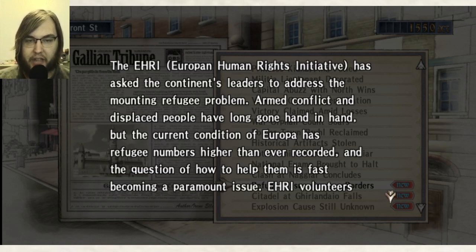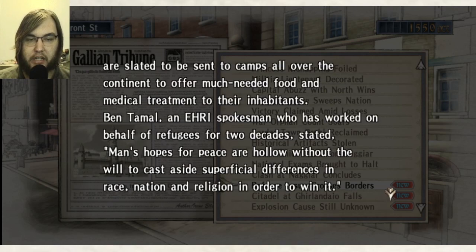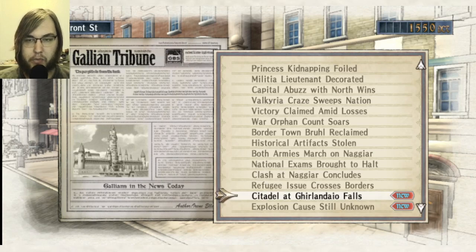ERI — European Human Rights Initiative — has asked the continent's leaders to address the refugee problem. Armed conflict and displaced people have long gone hand-in-hand, but the condition of Europa has refugee numbers higher than ever recorded. The question of how to help them fast is becoming a paramount issue. ERI volunteers are slated to be sent to camps all over the continent to offer food and medical treatment. Ben Tamal — sounds vaguely like an Indian name. I wonder if there's a fantasy India the way there's been a fantasy German, Britain, and Switzerland.